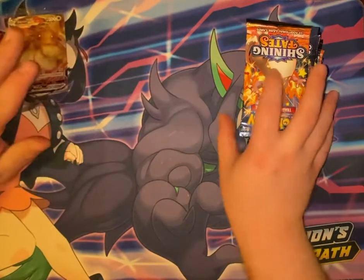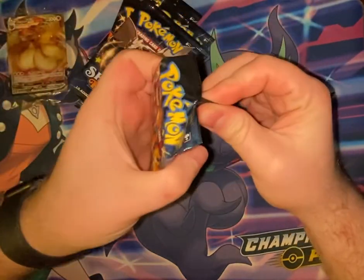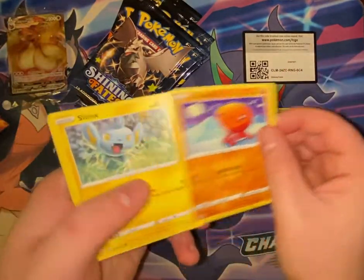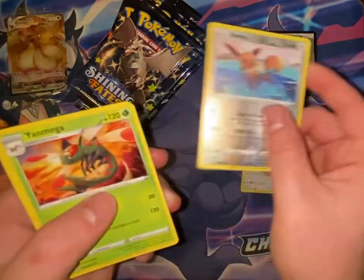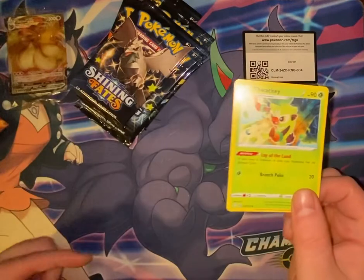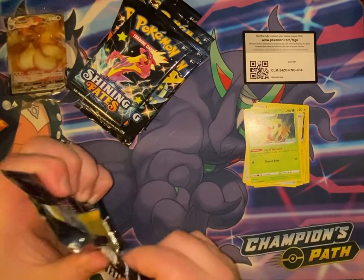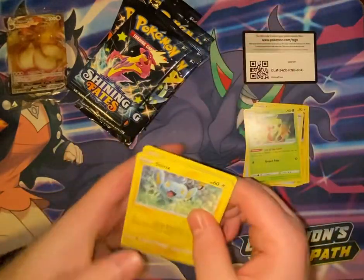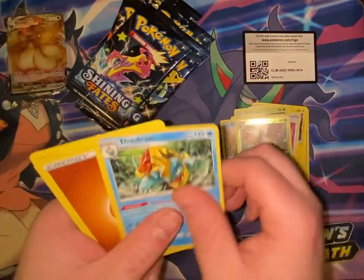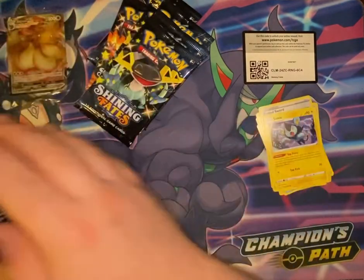We'll go ahead and open up the packs. In Shining Fates ETBs there are 10 packs, so let's see what it has for us. Pack 1: code card, Yanma, Trapinch, Shinx, Rowlet, Eevee, Eevee, Yanmega, Grass Energy, Luxio, Team Yell Towel, and Thwackey. Pack 2: Shinx, Koffing, Trapinch, Rowlet, Choodle, Decidueye, Dreadnought, Fighting Energy, Floatzel, Rusted Sword, and Luxio. Zero for two so far.